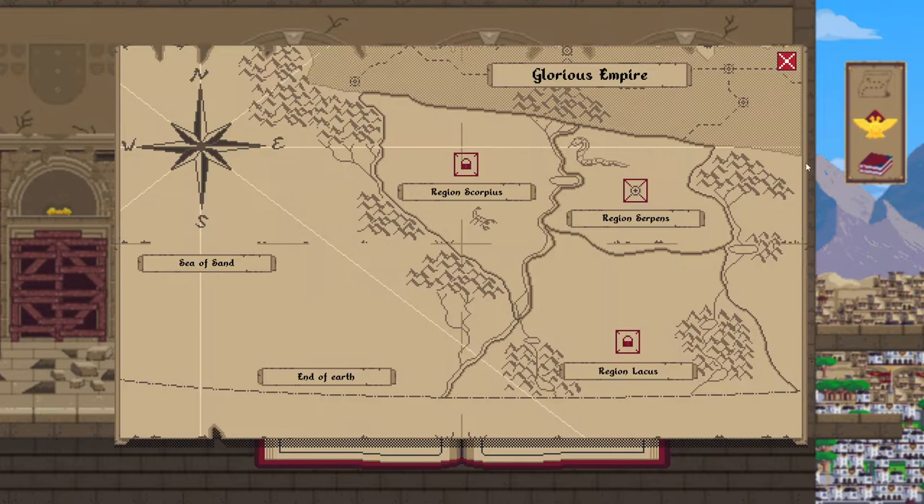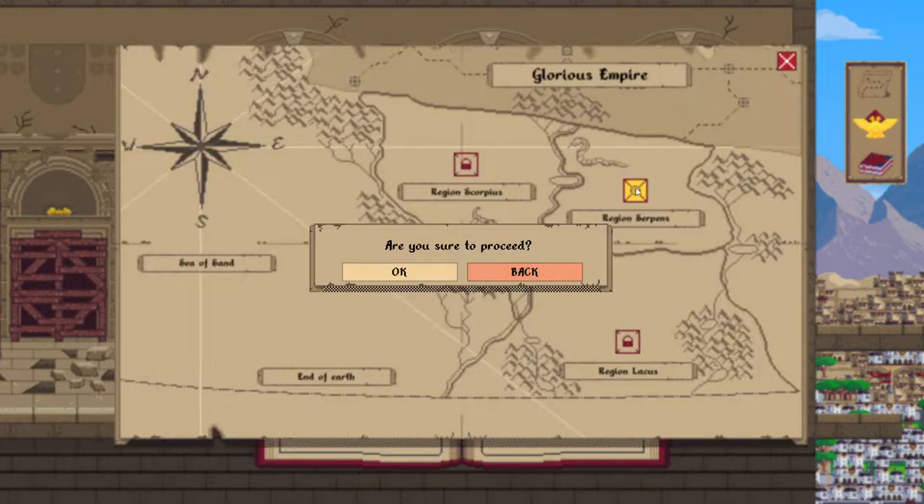Hit the X, click the map. Go to the end of the sea — the end of the earth. The region of Scorpius, the region of Serpents, the region of Lachis. This one is locked, this one has a plus, this one's locked. Let's go here.